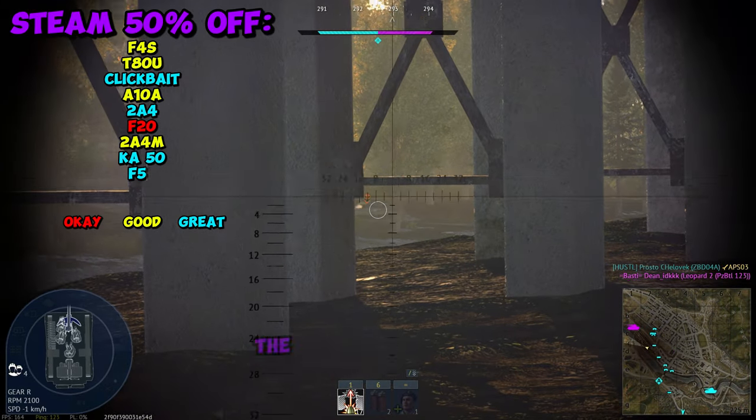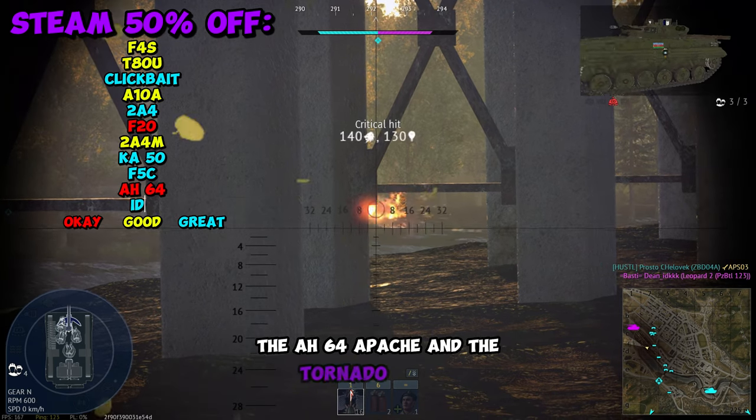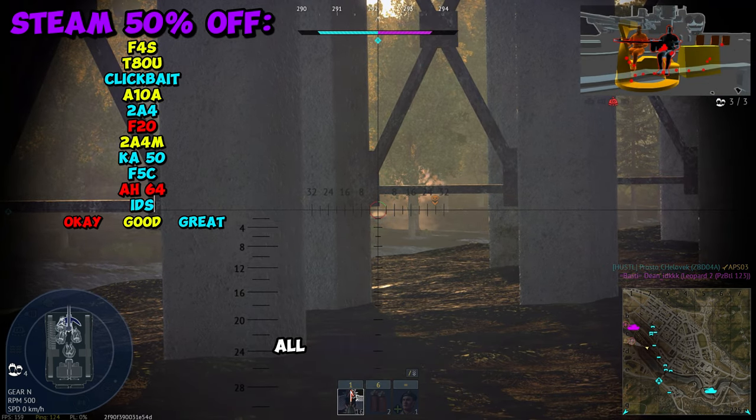Also on sale are the Leopard 2A4M, the Ka-50, the F5C, the AH-64 Apache, and the Tornado IDS WTD. All those are pretty good options.